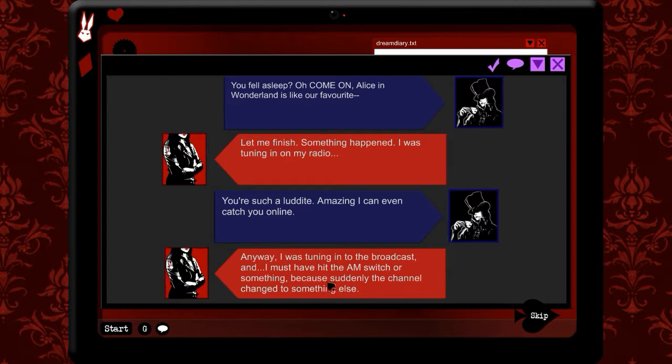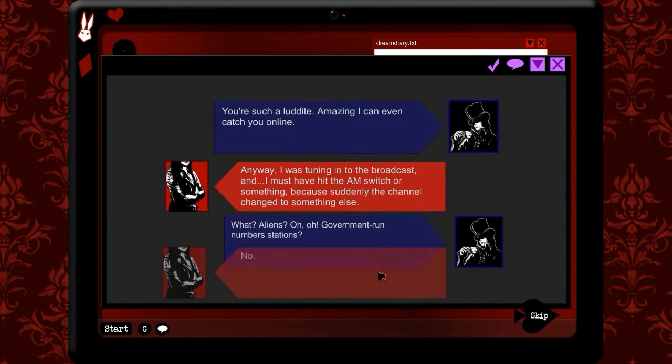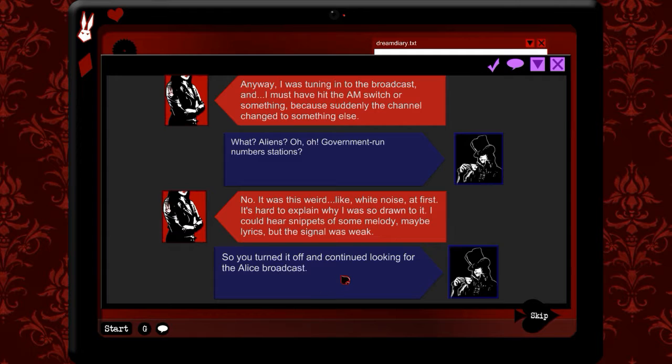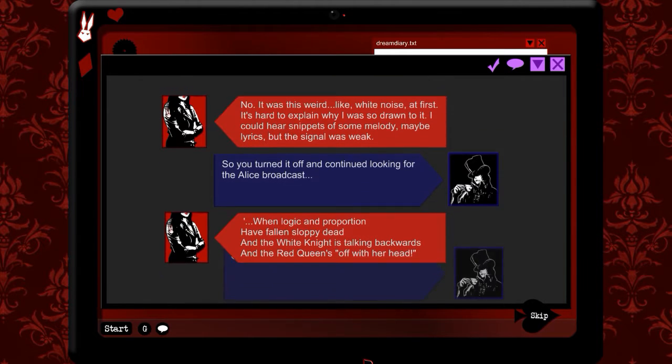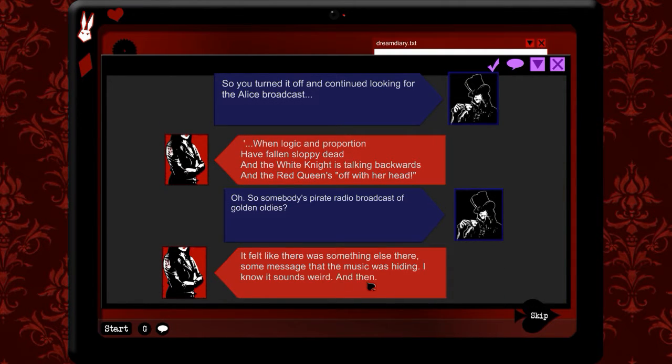I was tuning in to the broadcast. And I must have hit the AM switch or something, because suddenly the channel changed to something else. Aliens? Government run number stations? No. It was this weird, like, white noise at first. It's hard to explain why I was drawn to it. I could hear snippets of some melody. Maybe lyrics. But the signal was weak. So I went out on my balcony and turned the antenna around until the signal came through clear. It now sounded more like music with the odd signal in the background. 'When logic and proportion have fallen sloppy dead and the white knight is talking backwards and the red queen's off with her head.' So somebody's pirate radio broadcast of golden oldies. It felt like there was something there. Some message that the music was hiding. I know it sounds weird. And then I fell asleep.